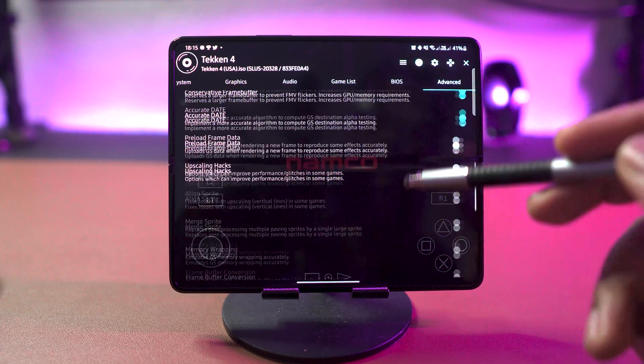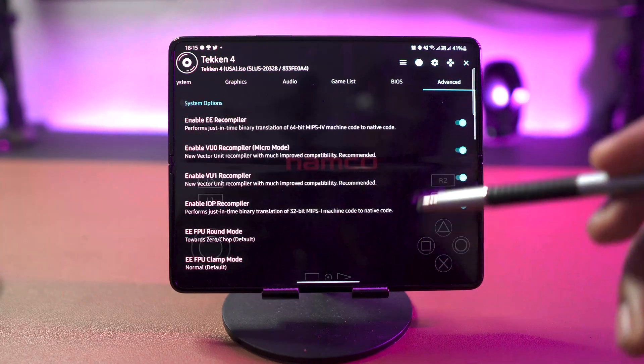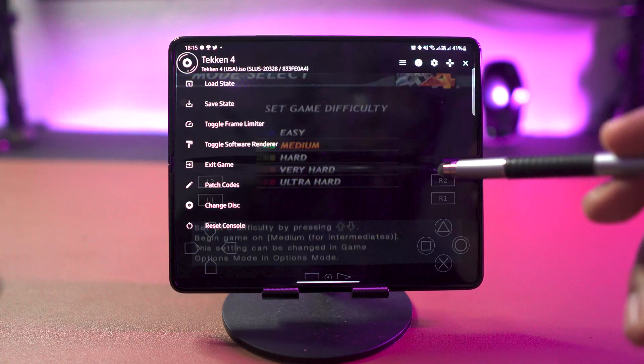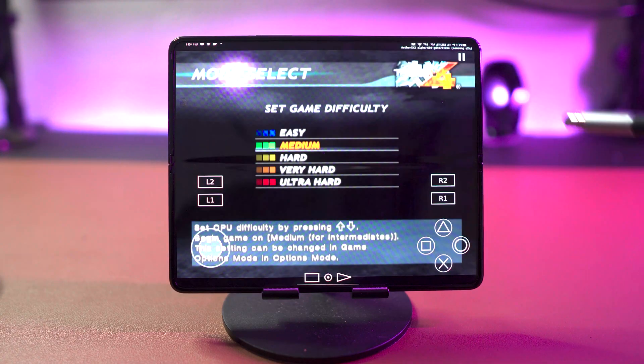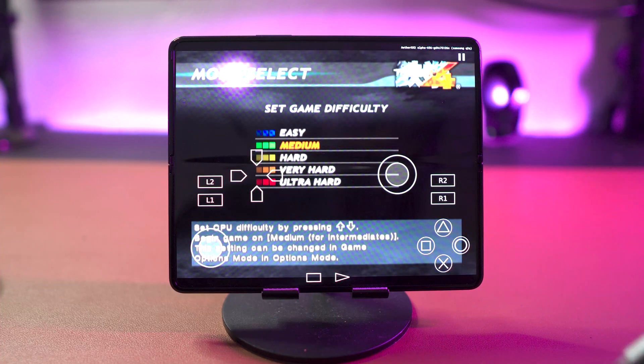When I use emulators on Android I normally use a Bluetooth PS4 controller, but you do have the option of on-screen controls and you can switch between just a D-pad, single analog, or dual analog — or you can just hide the on-screen display altogether.